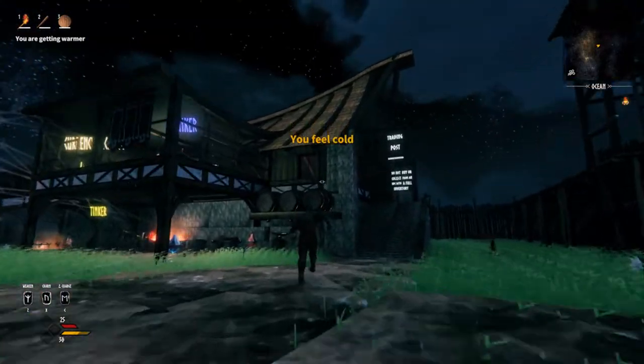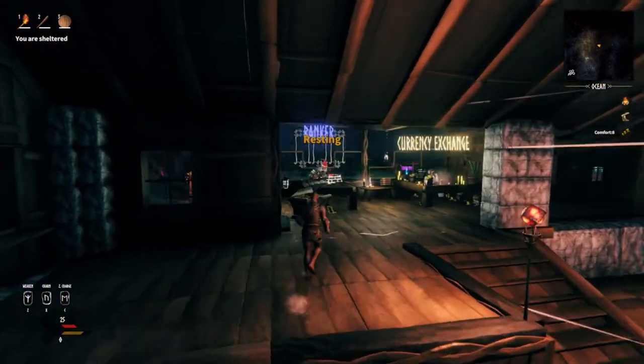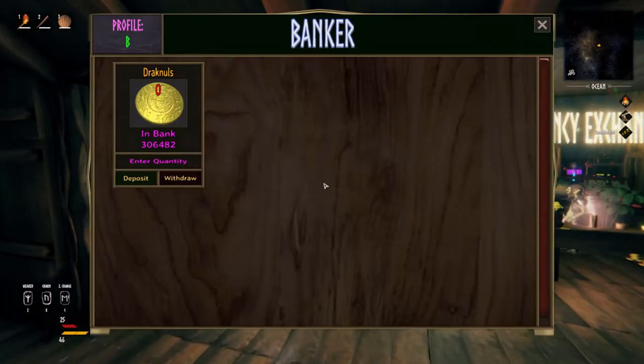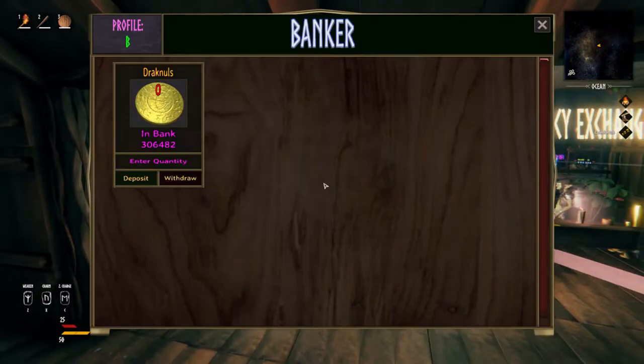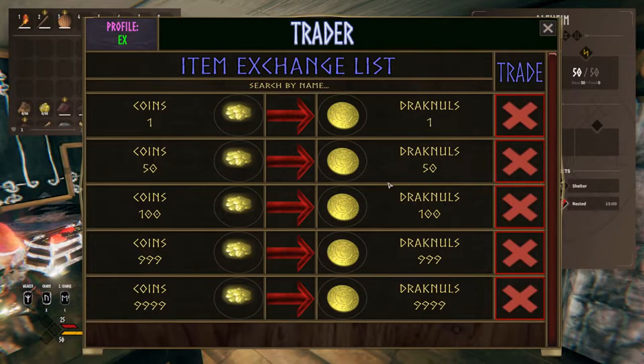In the next building, which is this long house, we have a few additional NPCs. One of them is the Banker, where you can deposit your Draknows to him for safekeeping, and by doing so you're going to get an interest rate on your money — 10% weekly, or 20% weekly for Patreons. Next to him is the Exchanger, where you can exchange gold coins to Draknows, or you can keep them if you would like to craft some of the decorations.